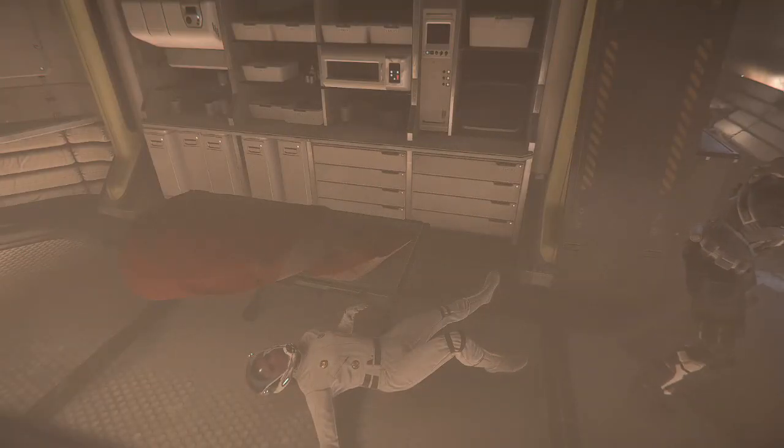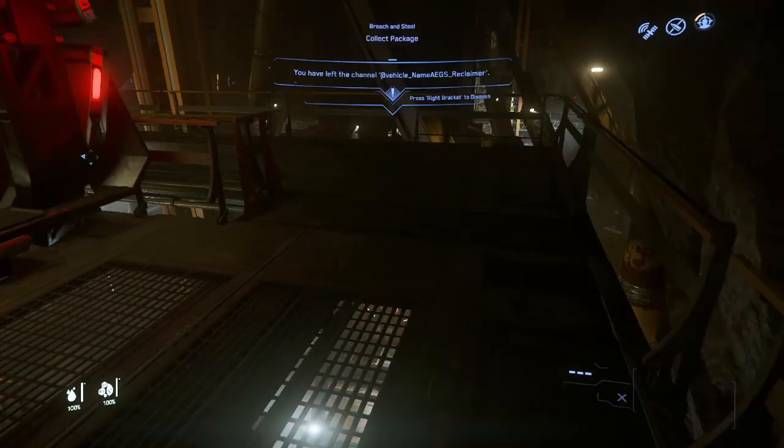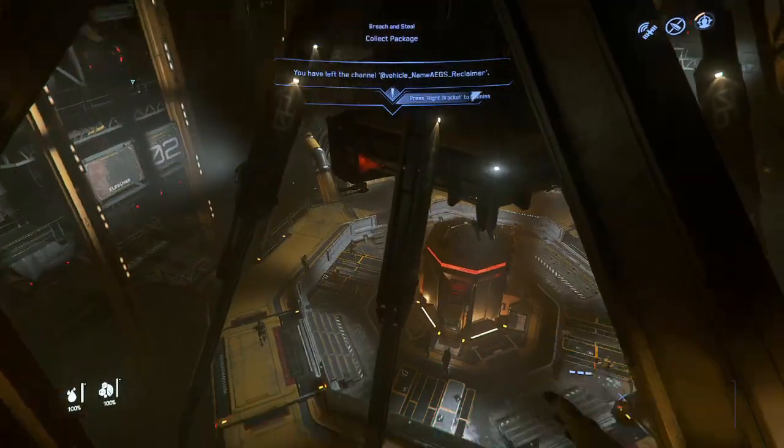The ship is crawling with security forces, so getting a Crime Stat seems inevitable. But what if there's a way to do it without getting a Crime Stat? Assuming you don't die, of course.